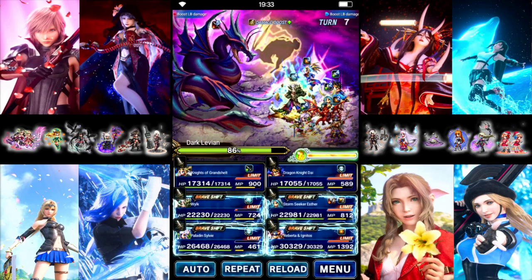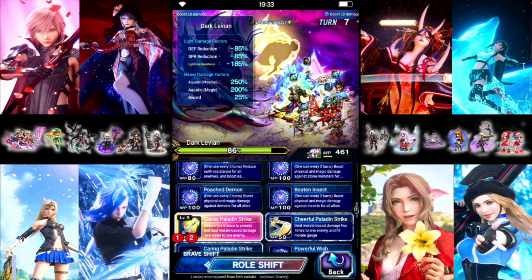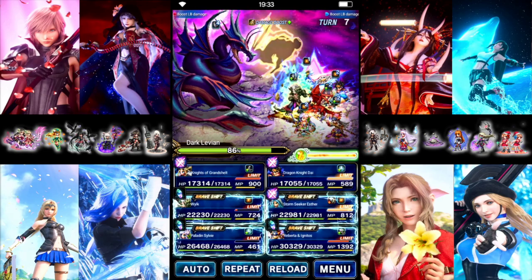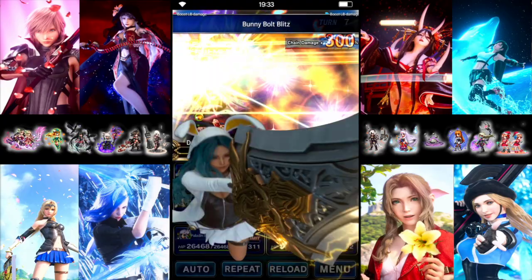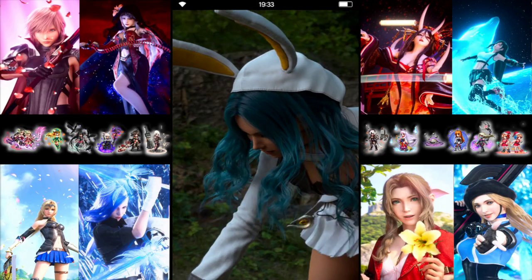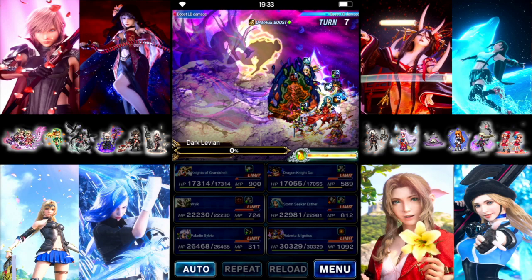Turn 7 — let's go for the kill. Knights shifted limit, Die shifted limit. Wilk is going to do Magnus. Sylvie — Triple Bolting. Ester does base limit. Roberta does the card move. Let's see what kind of damage we get out of this. You can't escape the lightning. We had over 100 chain there too, which is fine.